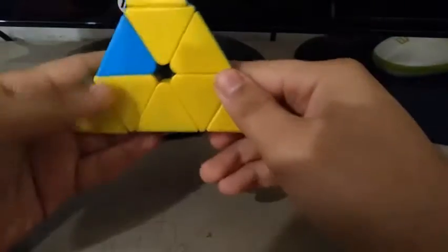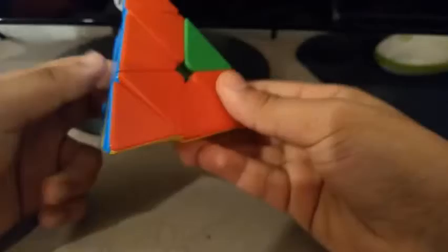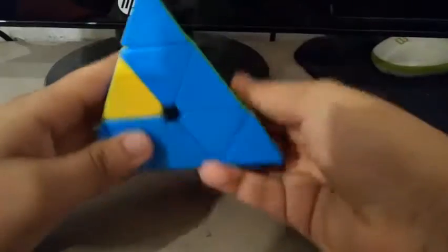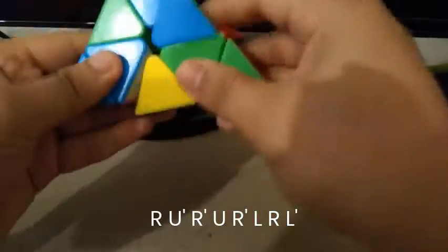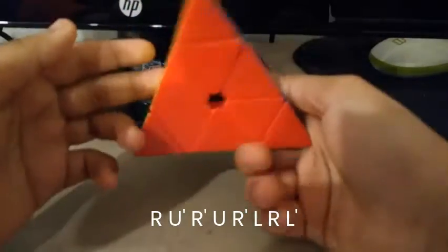So continuing — solve this edge and go here by doing a head slammer, and this edge by doing a U prime R U prime R prime. You guys see a flipped edge here, flipped edge there, so that when I bring it down, I can just do the two-flip algorithm, and move an R, and that solves it.